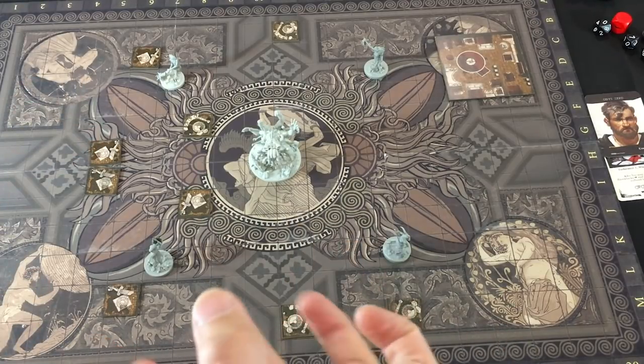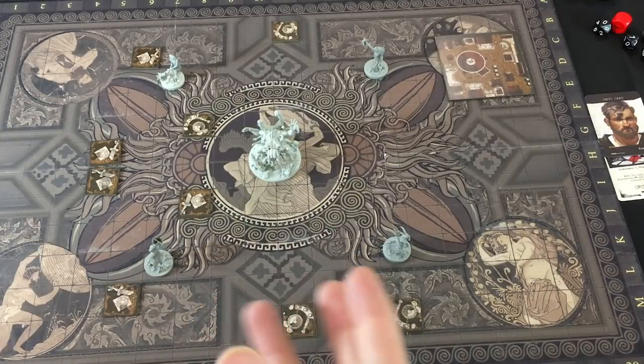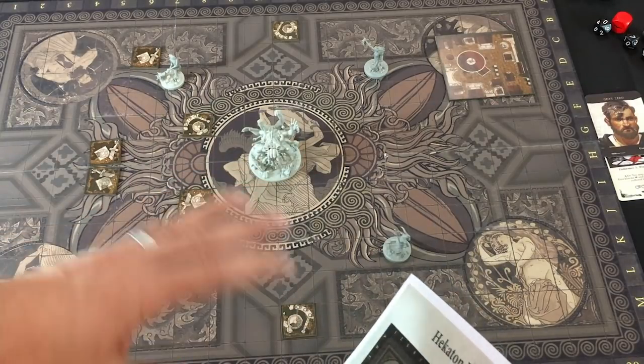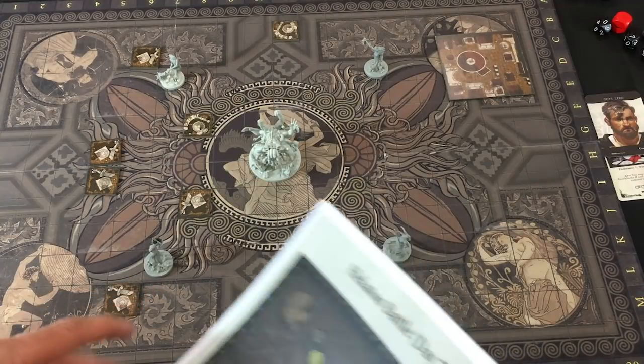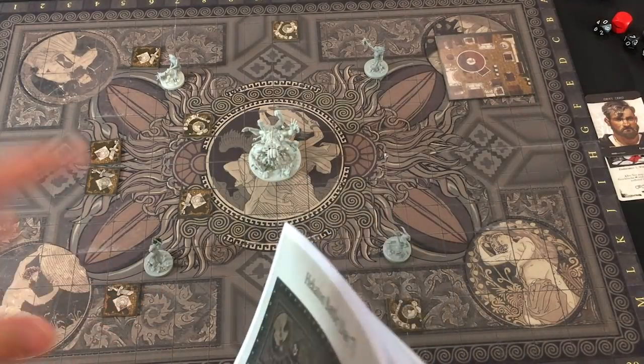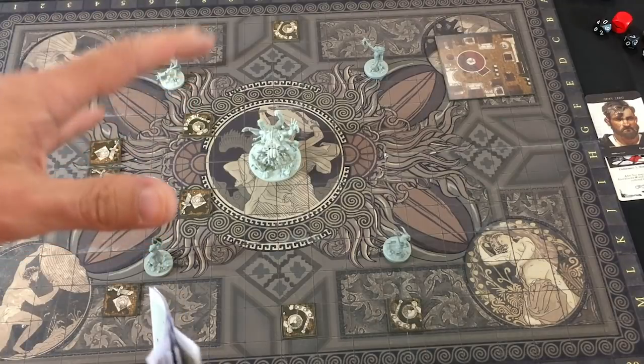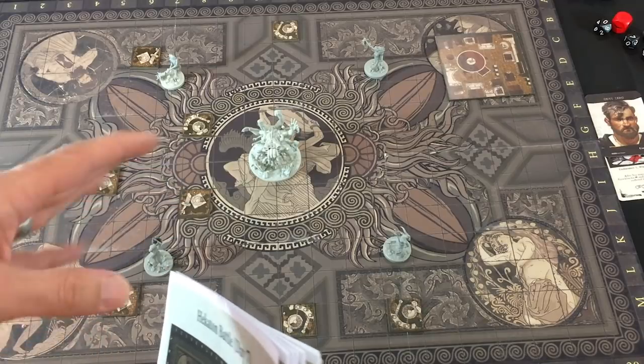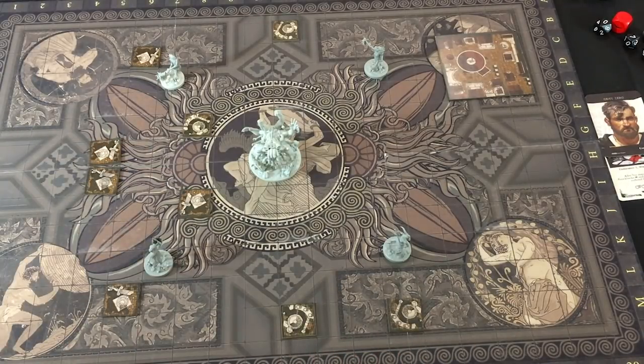Aeon Trespass Odyssey is set in an alternate Greek mythological time period — a mishmash of technology and typical Greek mythology. The closest comparison for the theme is Lords of Hellas from Awakened Realms. For those who have played Kingdom Death Monster, this game is going to look pretty familiar because a lot of the mechanics are inspired by Kingdom Death. In some places they even have the same terms. I'll discuss that more in my review, but for now we're just going to play and see how the boss fighting works.